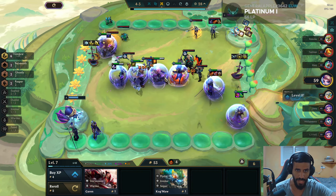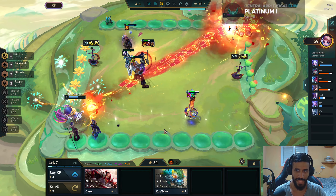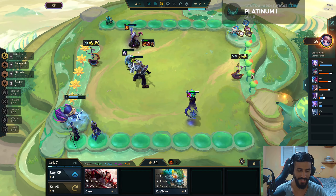Absolutely massacred — the dude wasted all of his gold and still didn't have a chance. The new Umbral is crazy. The 25% execute threshold is absolutely nuts.